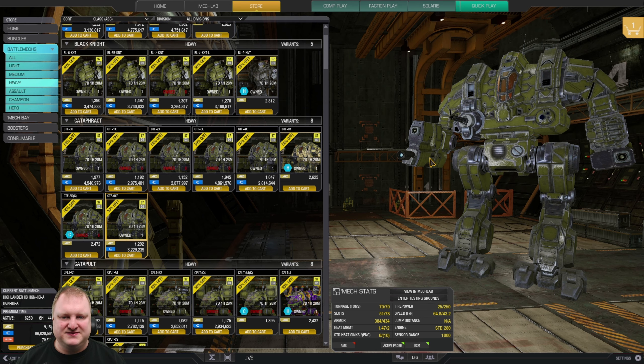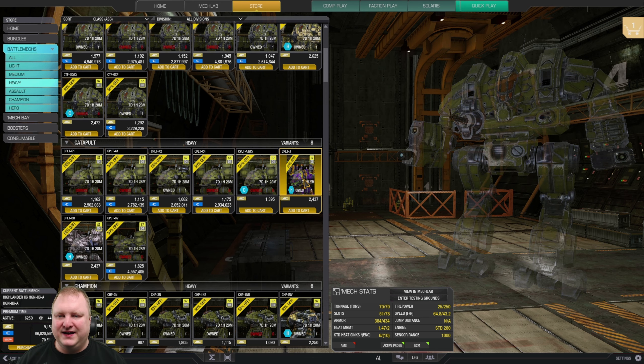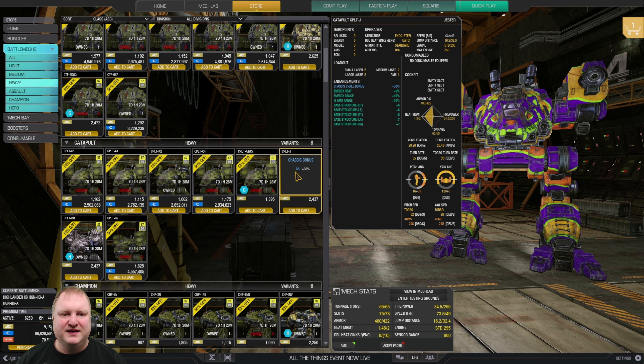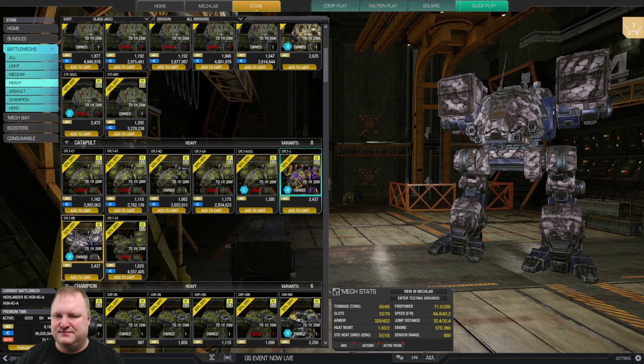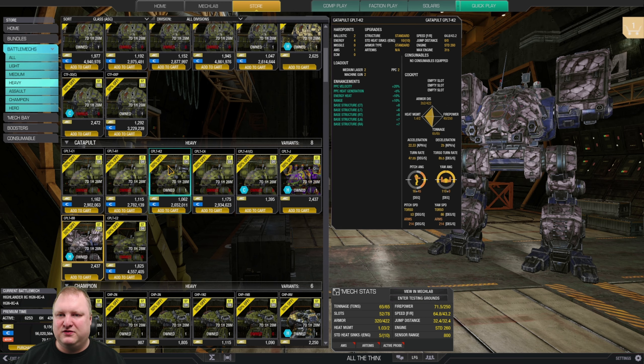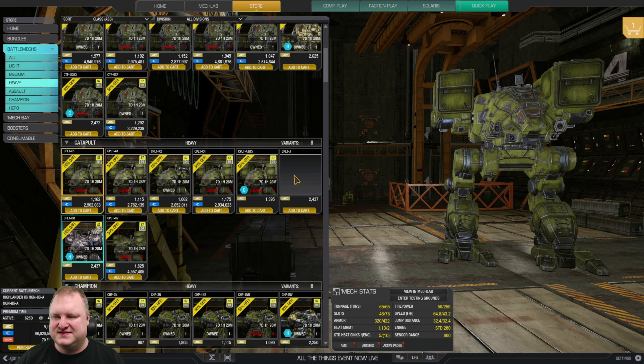Cataphracts: they're very outdated knuckle-draggers. If you want to try a brawler, go with the Zero XP because it comes equipped with ECM — that'll help you be a little safer. Catapults: the Jester hero mech is now a recommended buy — with a light engine 350 and six medium pulse lasers running up to 94 kph, it's great. The Butterbee is also a nice missile mech. If you don't get the heroes, the C1 isn't bad, though Catapult arms are easy to shoot off.